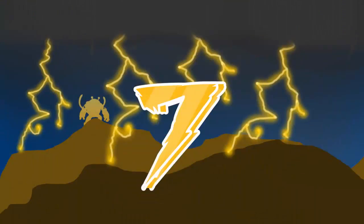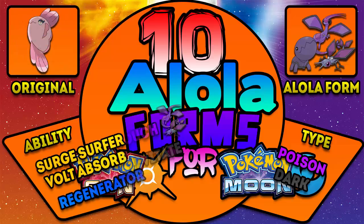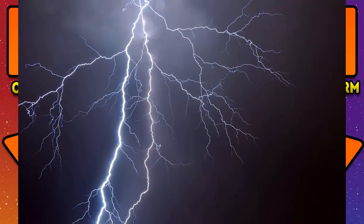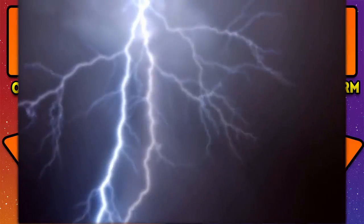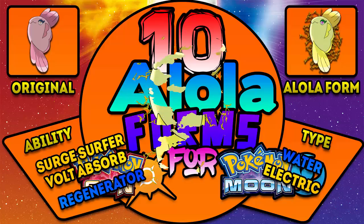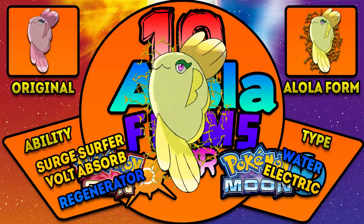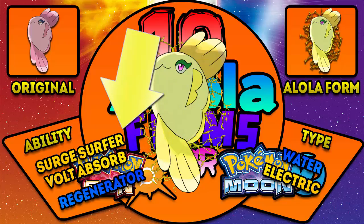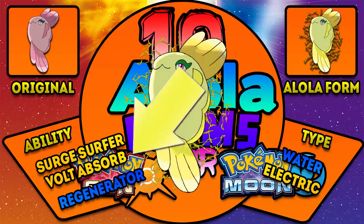Number 7: Alomomola — the Alola Alomomola, quite the tongue twister. I made this one an Electric type. I just thought of Alomomola and figured we had to have it with electricity coming out of its body and turned yellow. Alomomola: Type Water/Electric. Abilities: Surge Surfer, Volt Absorb. Hidden ability: Regenerator.